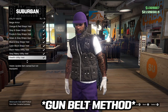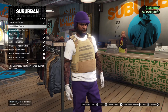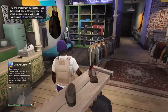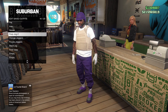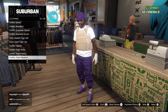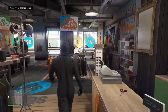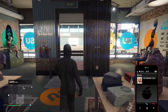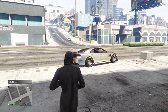For the gun belt glitch, head over to any clothing store wearing the outfit you want the belt on. Go to the top section, head to utility vests, and equip number 43 — the peach plate carrier. When you save the outfit, make sure you don't have any helmet or mask on. Then go to the outfit section, go to heist coveralls, and grab one of the bottom four — any with the gas mask will be fine. From there, merge this gas mask outfit to your saved outfit by heading to the pier and doing the telescope glitch.